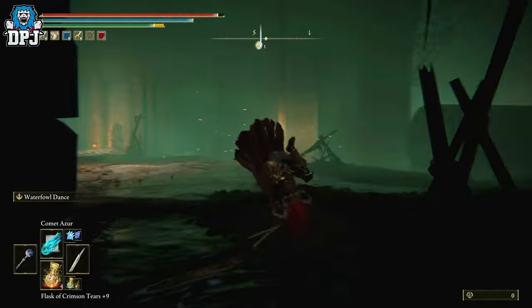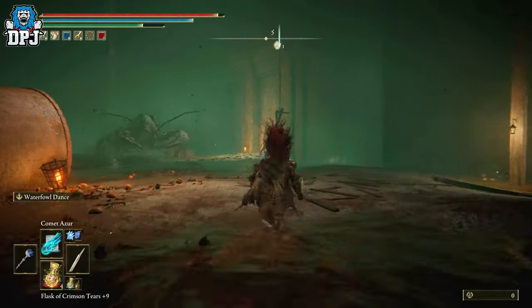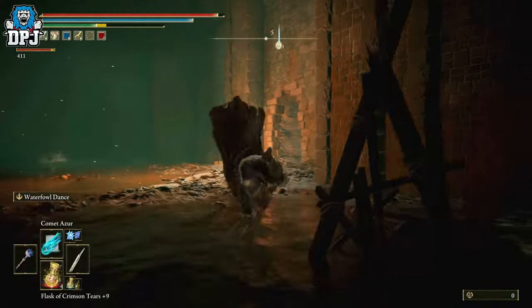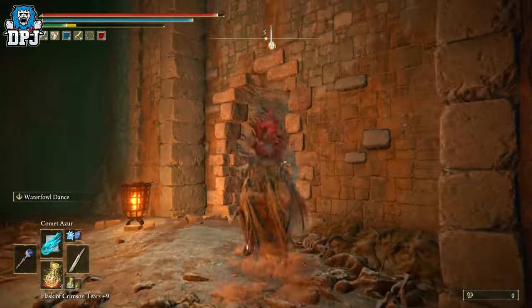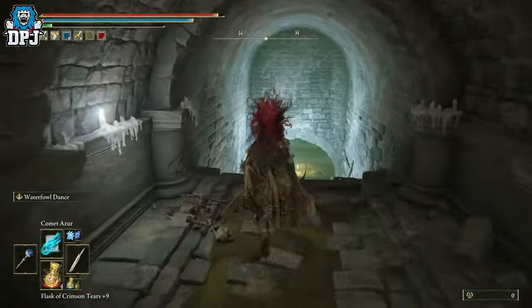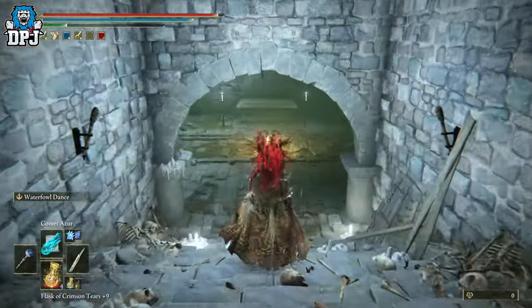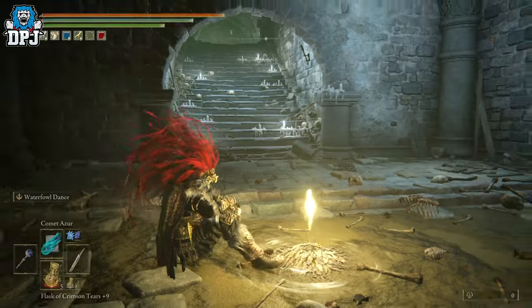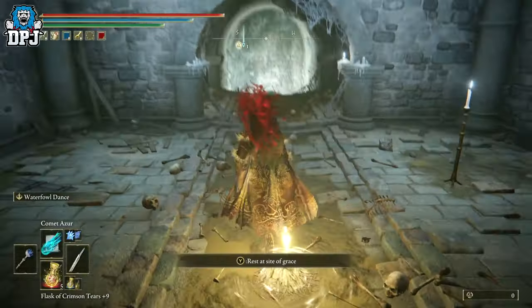That may take some health off but I'm sure you'll have a flask. Drop down here and be careful because there are little lobsters down here which hit pretty hard. Run past this one here — that gap in the wall on your right, that's where we're going. They also spit at you, so be careful. Go right here and you'll see there's another grace — obviously activate that. I don't know how they're spitting through the wall.